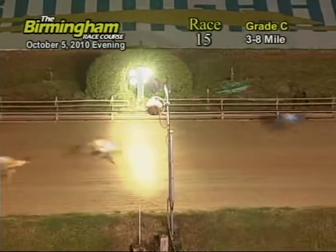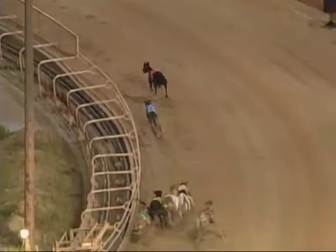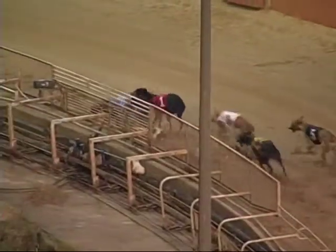As the greyhounds race for home, 1 is going to take it and secure it, followed by the 2, 3, and 6. It's going to be 1, 2, 3, 6.